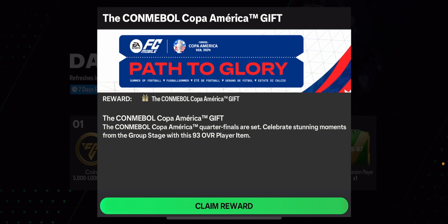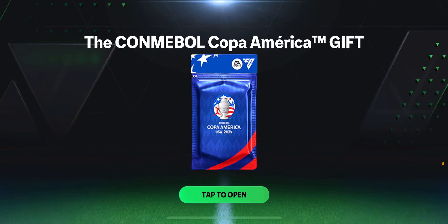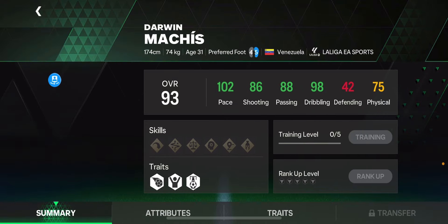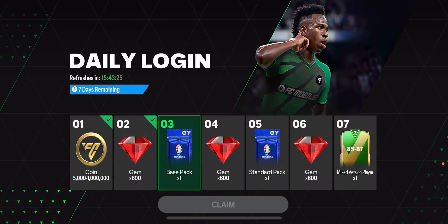The Copa America quarterfinals are set — celebrate stunning moments from the group stage with this 93 overall player item. Let's go ahead and claim it. We got Venezuela — I'm pretty sure that's Venezuela — we got Darwin Nunez! Let me know in the comments who you got. Did you also get Darwin Nunez or did you get a different player?